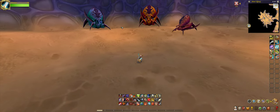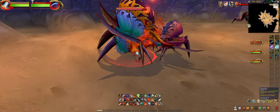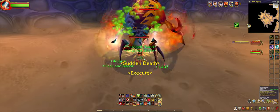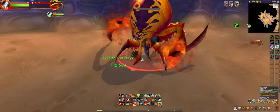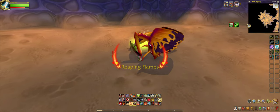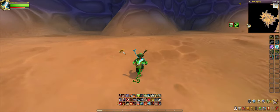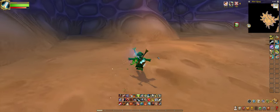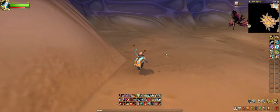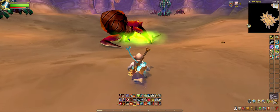Using the boss fight right here. Did he drop the boots? The item is called Boots of the Fallen Heroes — it's also known as Boots of the Fallen Hero. It drops from the Bug Trio fight, which is just the fight I just did.